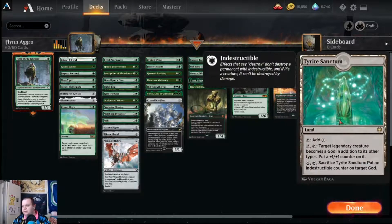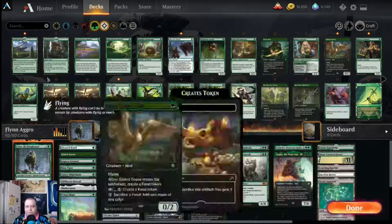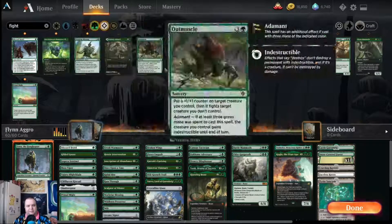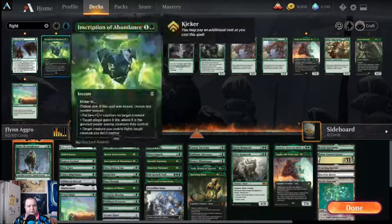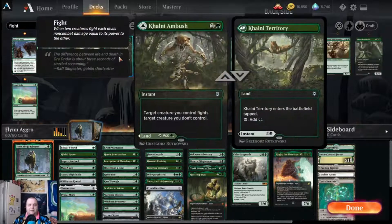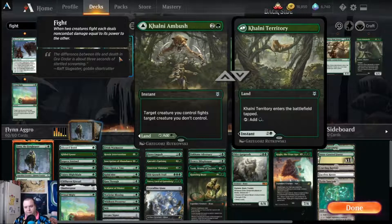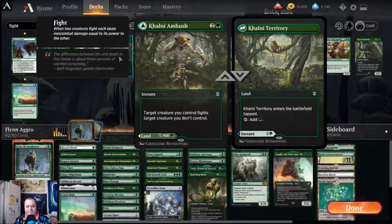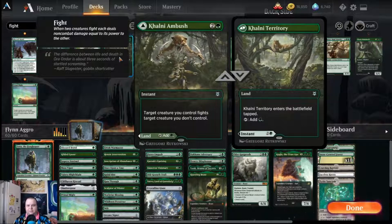We also almost got to use Tyrite Sanctum to make Finn into a god — that would have been cool and useful. As far as the deck goes, there are a lot of other fight spells you could be playing. I picked these ones because they were fairly low to the ground. Struggle for Skemfar could definitely be one — the foretell cost is very inexpensive. Khalni Ambush was in the original version of the deck, but we already have a decent amount of fight-type spells and we don't want to oversaturate.